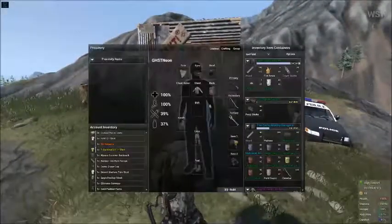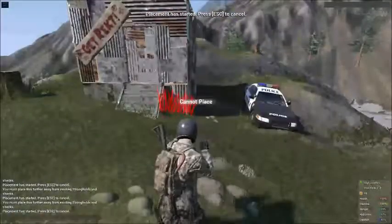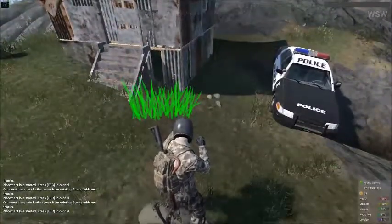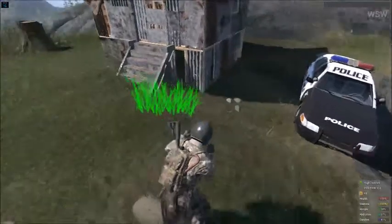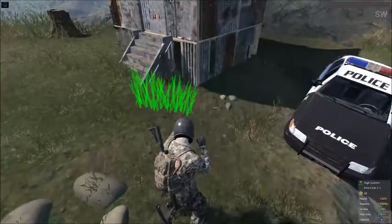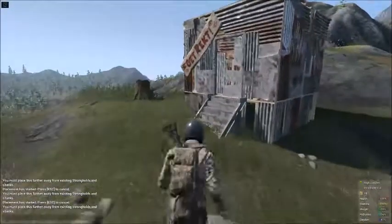I have some punji sticks right here, because when you're staying in a shack for more than like five minutes, zombies crowd your shack. But you know what happens if you try to put these punji sticks down by your shack? It says: 'You must place this further away from existing strongholds and shacks.'